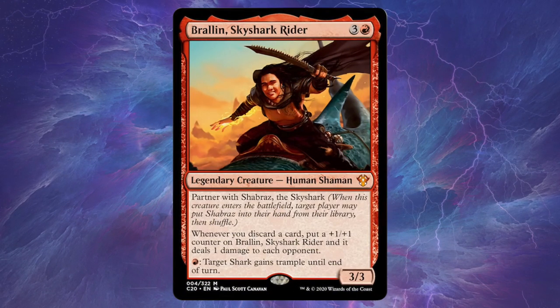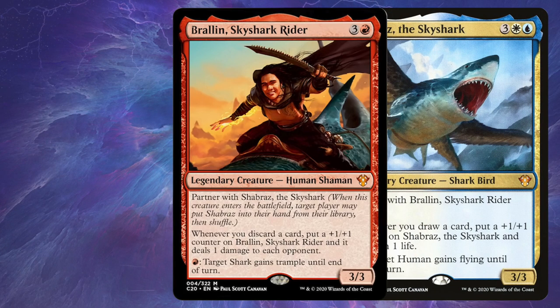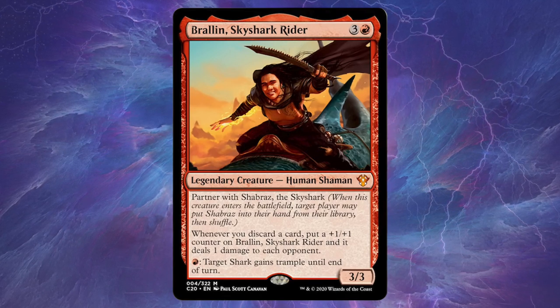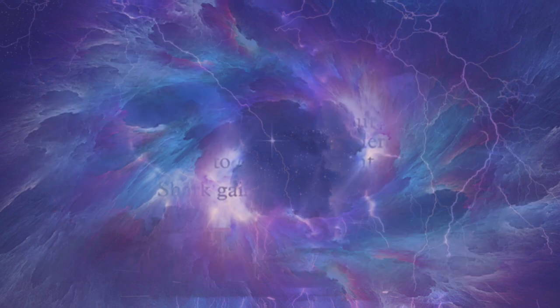Before we get into it, let's actually read what Brawlin and Shabraz does. First, we have Brawlin Sky Shark Rider, a four mana 3/3 that partners with Shabraz the Sky Shark. Brawlin's main ability and the main purpose of this deck is: whenever you discard a card, put a +1/+1 counter on Brawlin Sky Shark Rider and it deals one damage to each opponent. That 'each opponent' is very key. When there's a Curiosity on Brawlin and you discard a card, you're dealing damage to each opponent, which is three cards you'll get to draw — that snowballs pretty quickly in a deck looking to discard cards at a cheap rate.